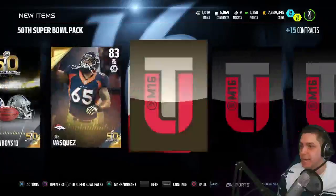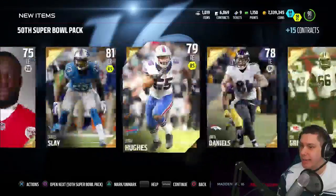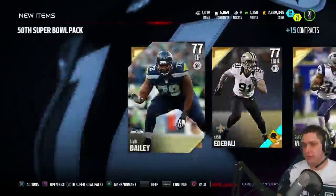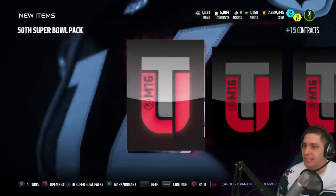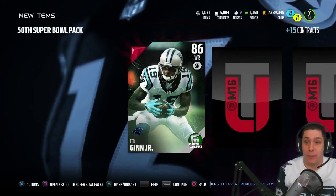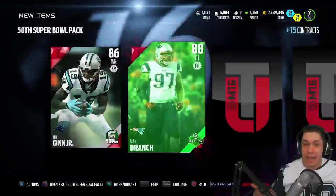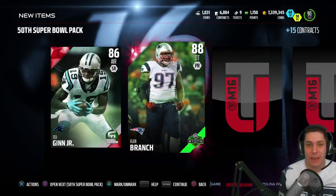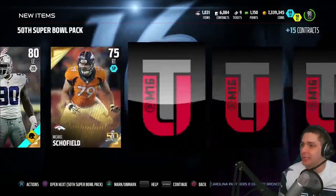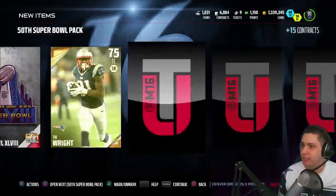We did get one elite but it was like a base elite. Nothing good out of these packs right now. If you guys have any idea what these Super Bowl patches are going for — I know before they were going for like 15,000 to 20,000 — I can't imagine it's anywhere near that. And we get an upgraded Ted Ginn. I ask and I shall receive apparently. We get a Football Outsiders Ted Ginn — I know that doesn't go for a whole lot. And then we get a Team of the Week Alan Branch — back to back elites, baby! I can't remember the last time I've gotten back to back elites in a pack. Definitely better than your average pack for sure.